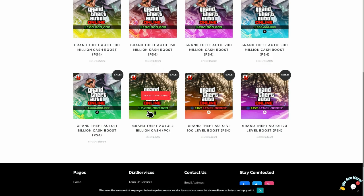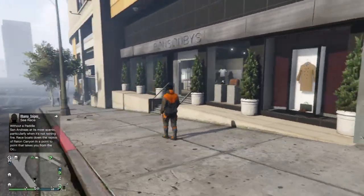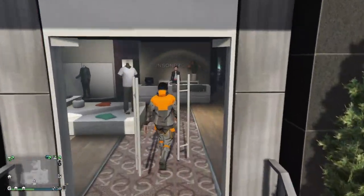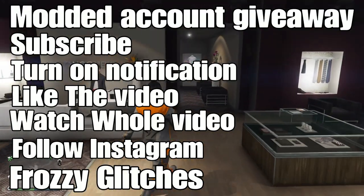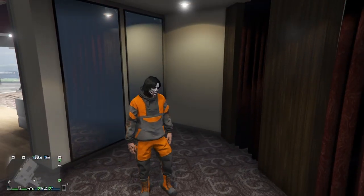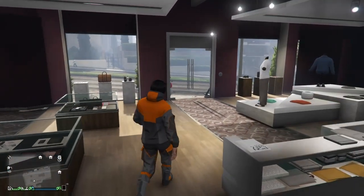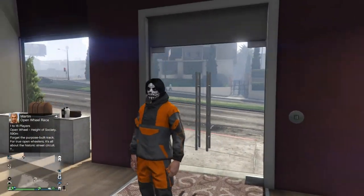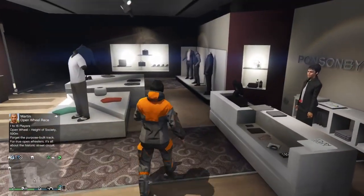In today's GTA 5 Online video, I'll be showing you how to put any shoes on the Gorker pants. Before we start, I'm doing a modded account giveaway. To enter: subscribe, turn on post notifications, like today's video, watch the whole video, and follow my Instagram which is frozzy_glitches. Once you've followed, message me saying you've done all the steps and I'll confirm your entry.